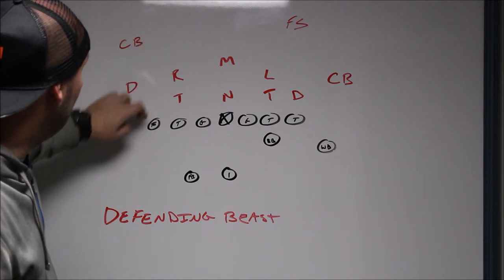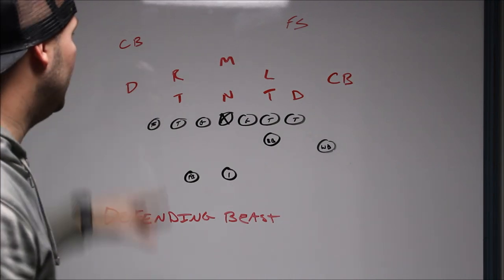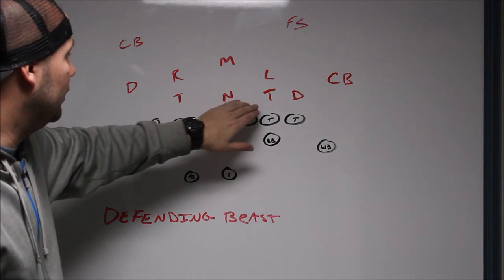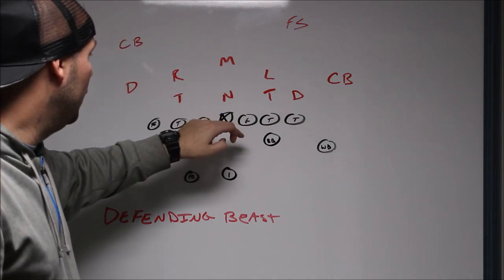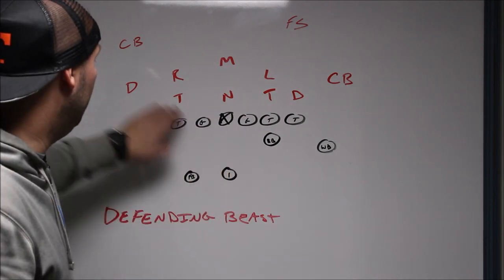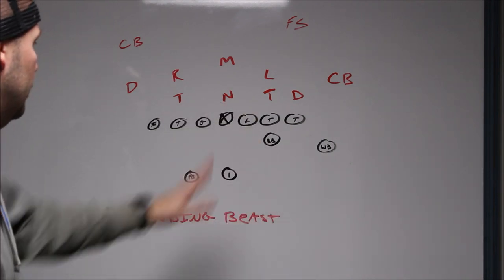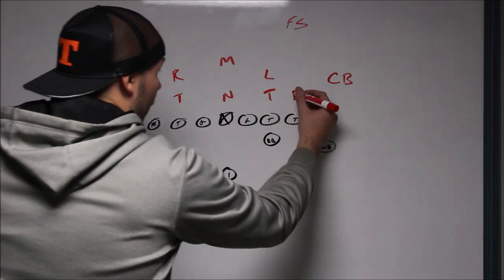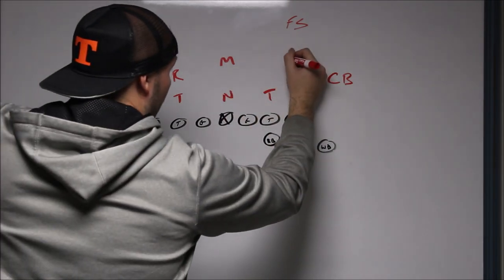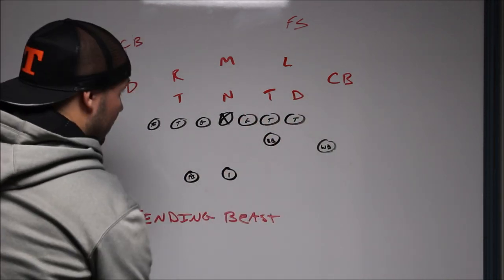Our corners roll and we play something like a Cover 2. If we're concerned about the tight end on the back side, we can lock with our dog, or lock with our corner, so we're still solid to the back side. A lot of times we would also use a laser call — that means our nose slants left, to the strength. It bit us twice when I lazered them and they ran QB counter. But if you're really worried about the power, you laser the nose to the strong side. We would also sometimes shift our backers — in the press, our Leo stacks over our dog instead of the tackle.